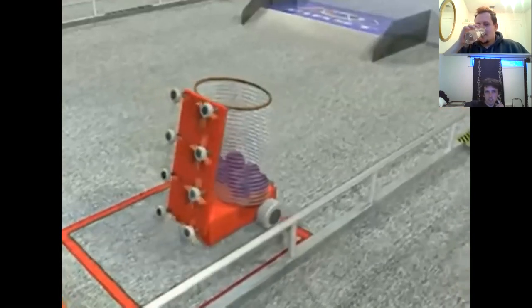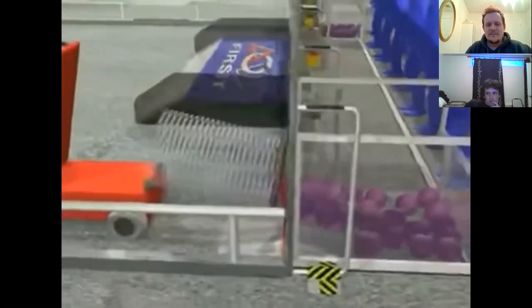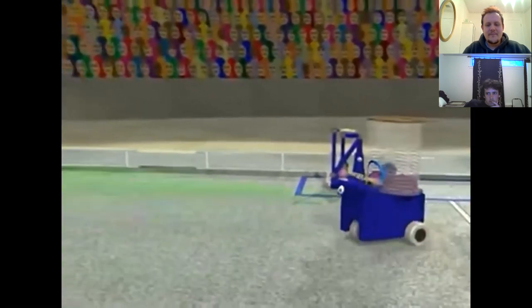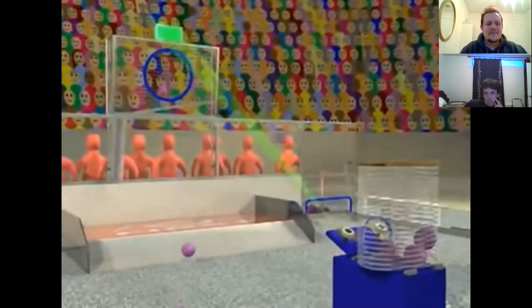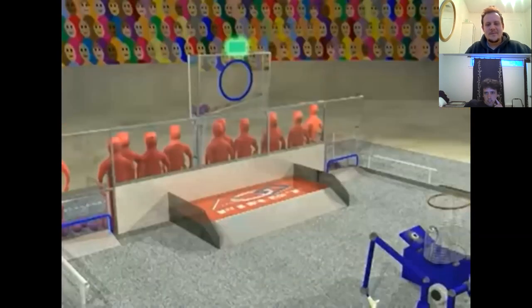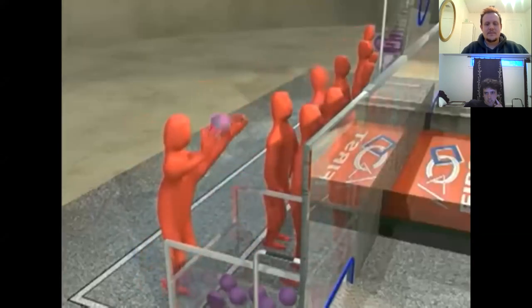The match starts with a 10-second autonomous period in which robots attempt to score using pre-programmed instructions. Each robot can start with over 10 balls in their possession. Robots can use the onboard vision system to determine the location of the upper center goal, then compute a trajectory to shoot balls through the goal opening for higher point values. Whichever alliance scores highest during autonomous earns a 10-point bonus and their goal is turned off in the next period.